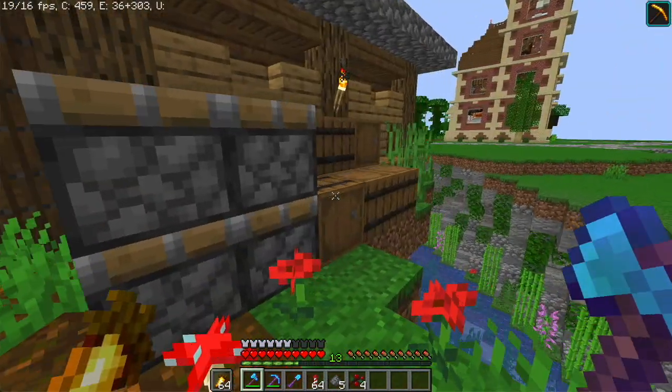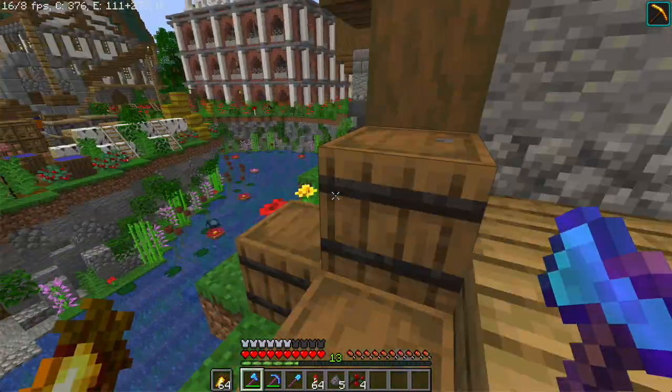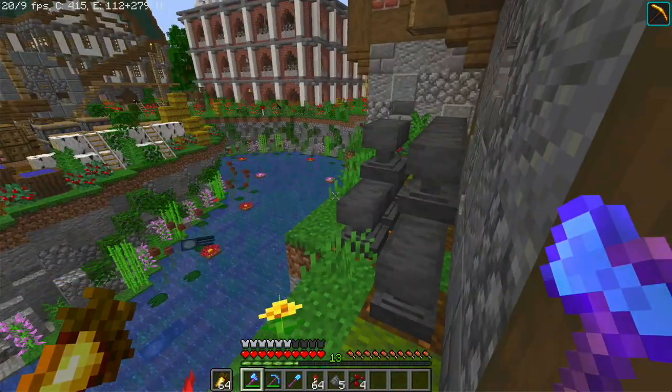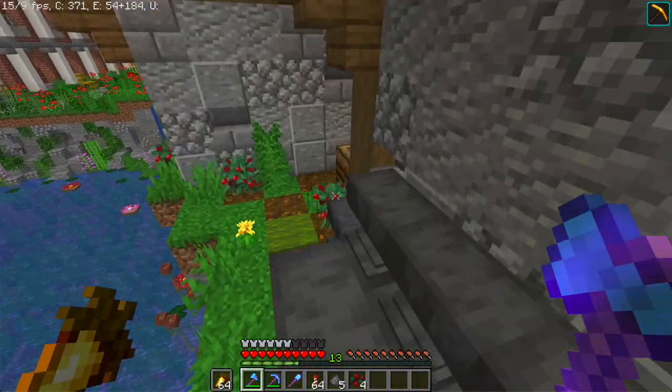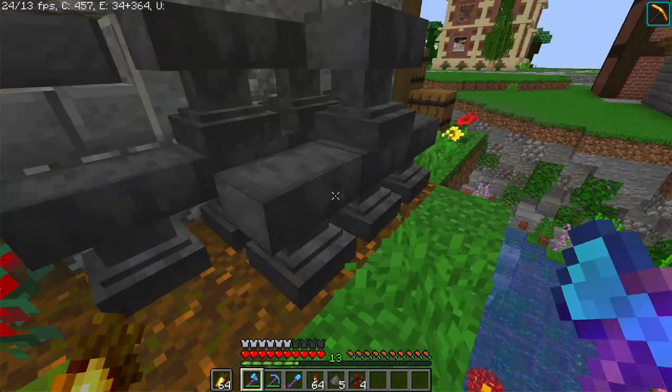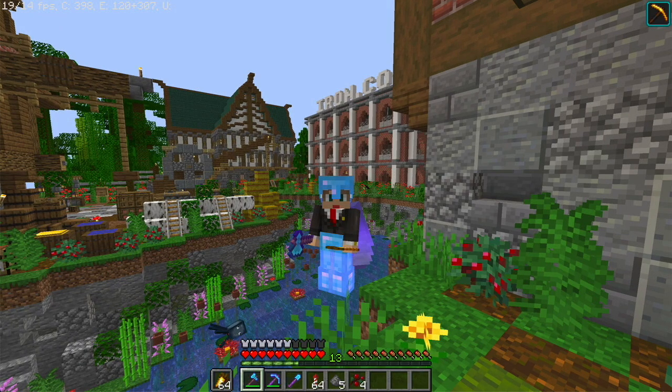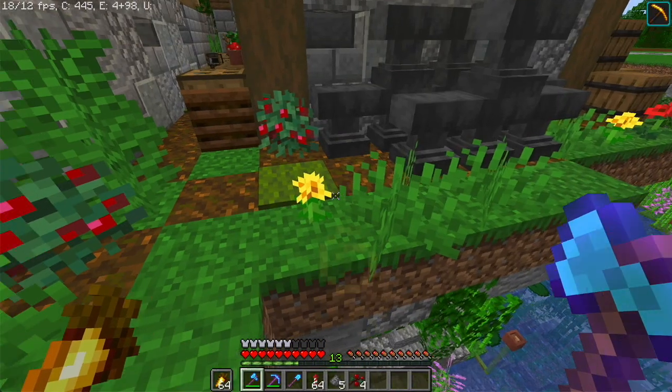If we just make our way back here, we'll have some crates and barrels. And since we have our iron farm over there, which gives us iron for zero work, we can actually use anvils as a pretty cheap decoration. I'm pretty happy about that — pretty good investment if you ask me.